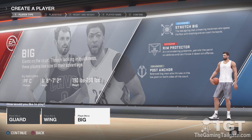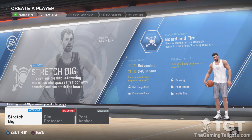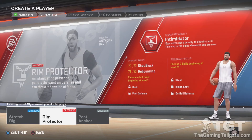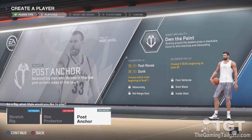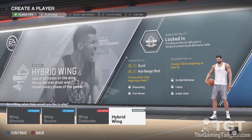And finally, Big. We have Stretch Big, Rim Protector, and Post Anchor. Stretch Big in the mold of Kevin Love — rebounding and 3-point shooting. I tried that in the demo but just couldn't get into it, even though rebounding was a primary skill from the get-go. Rim Protector — Anthony Davis. This is a big one online; if you can have a guy who can really protect that rim, your team is so much better in live run. Post Anchor — built on Marc Gasol. Hybrid Wing is the one I'm going to run with. It wasn't in the demo, but it is here in retail, so we're going to run with it.